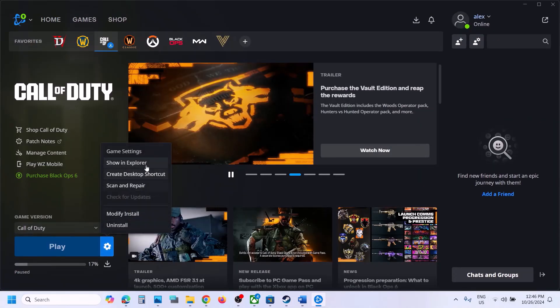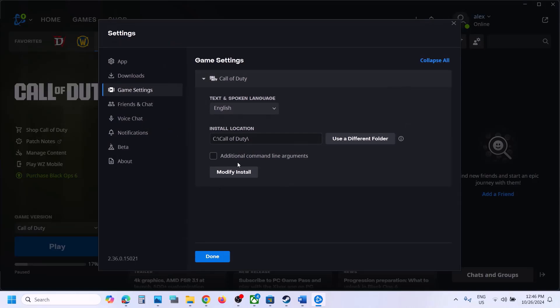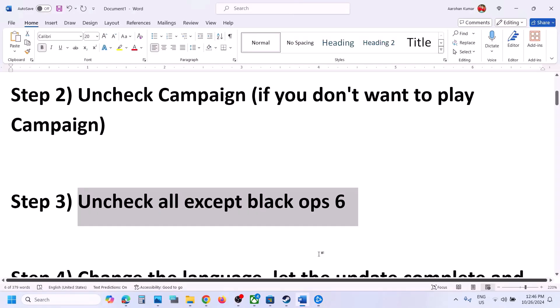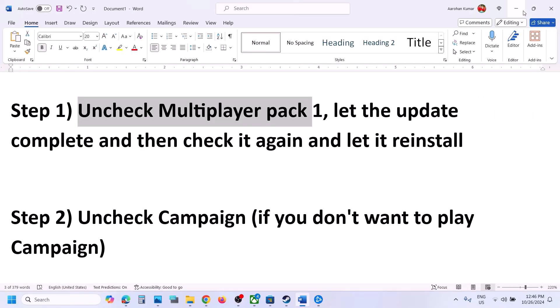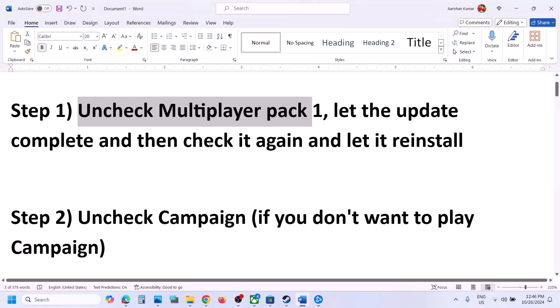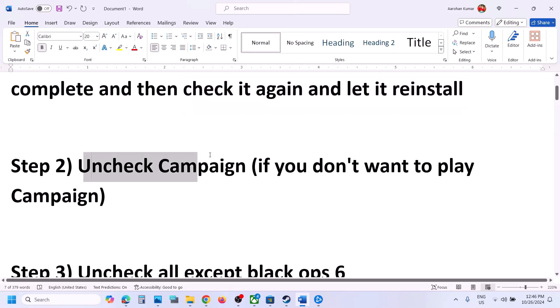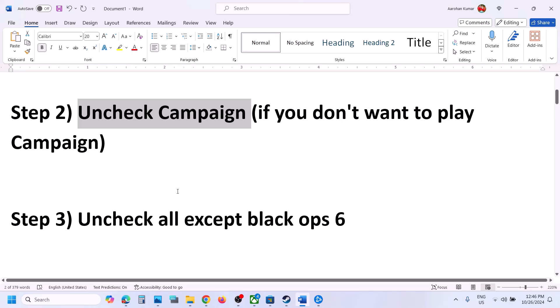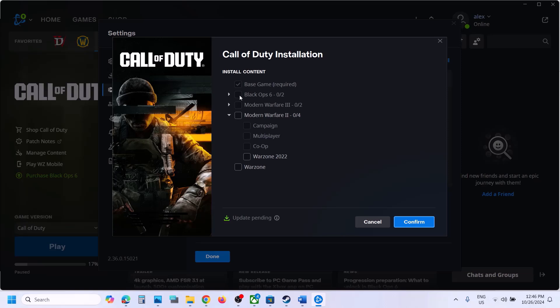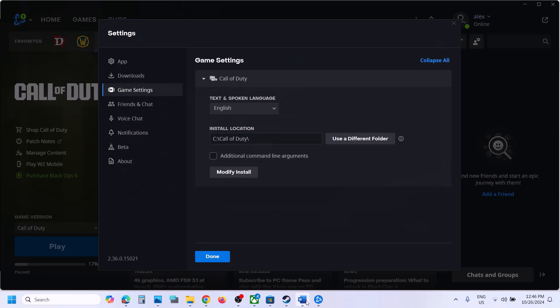Similarly, if you have the game on Battle.net, go to Game Settings, click on Modify Install. First, try unchecking Multiplayer Pack 1. If you find that option for Black Ops 6, uncheck it, then check it again. You can also uncheck Campaign in Battle.net, and uncheck everything except Black Ops 6 base game. Confirm and then launch the game.